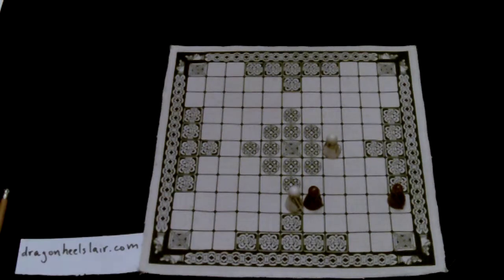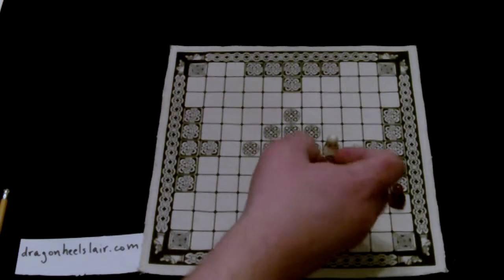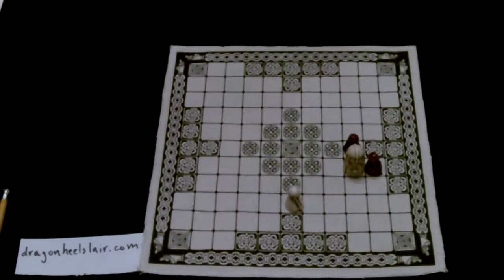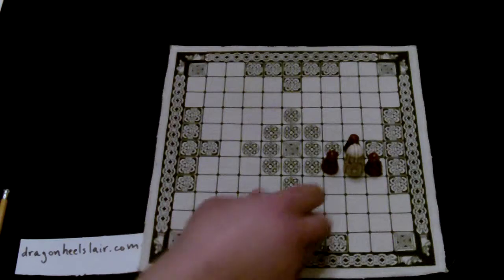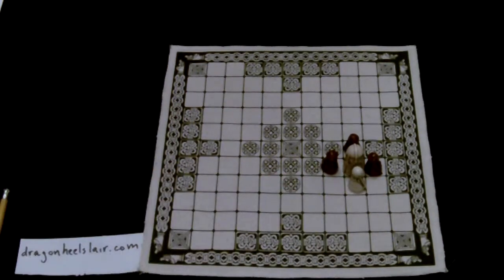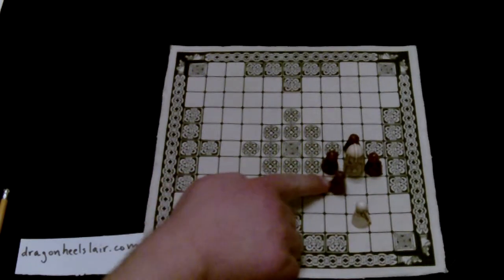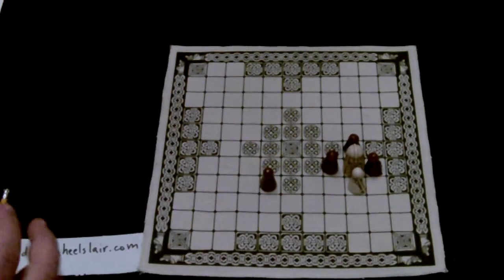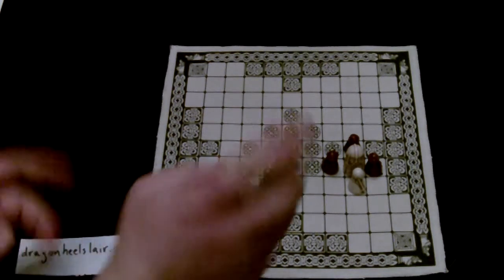There are other versions of the pin as well, in both edge escape and corner escape rule sets. One involves the king, where the king may be surrounded by three opposing men on three sides and a defender on the fourth side. Now this guy's pinned, because if he moves away then the game's over. So he's in a situation where other pieces are pinned as well.